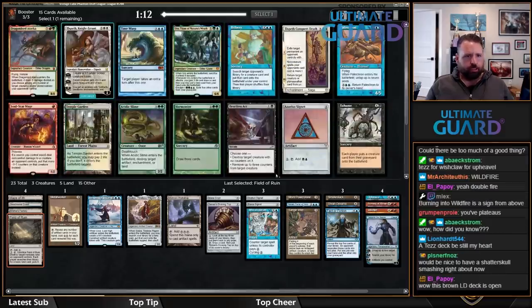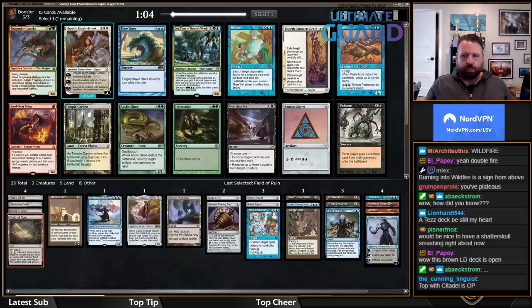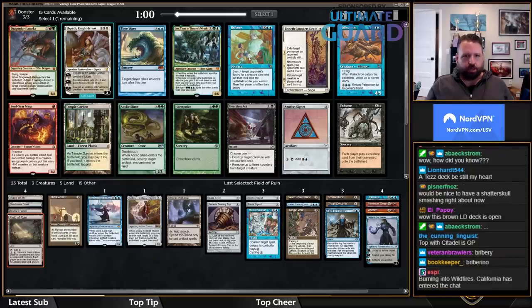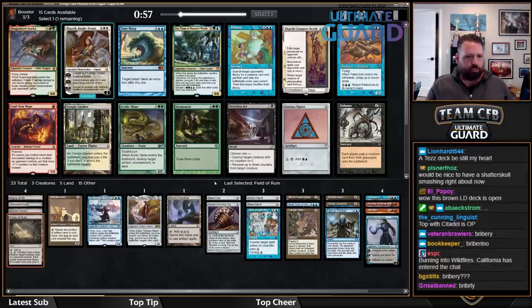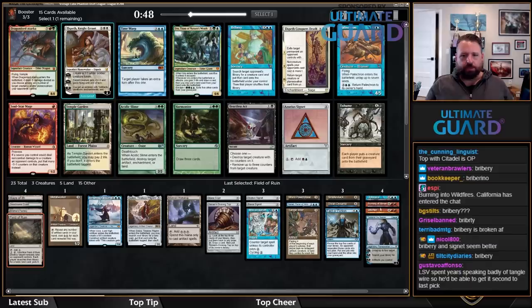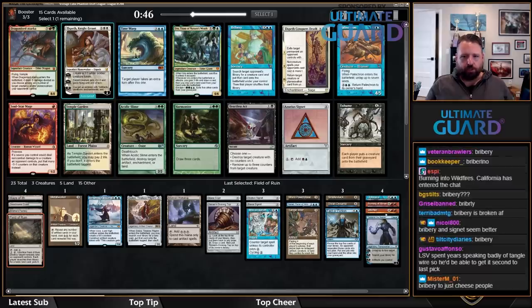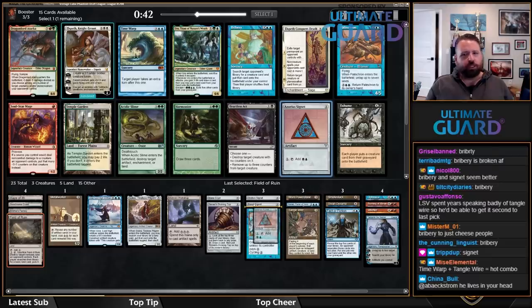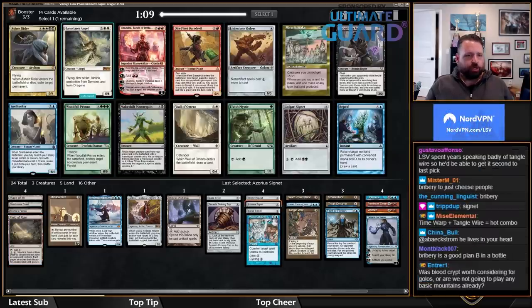I like Time Warp with Tezzeret, and with Narset and Urza — so Time Warp is pretty solid in those cases. I probably should just take Bribery though. On balance, I think casting Bribery is going to be better. I really want this Azorius Signet. I've got Double Burning, Upheaval, and Tezzeret — all these really strong cards. I wanted to take the Signet, so I was really glad when chat said Signet.